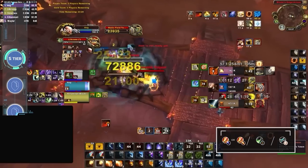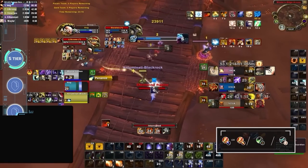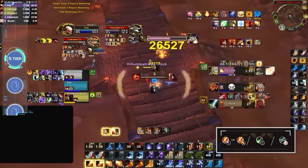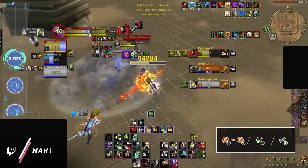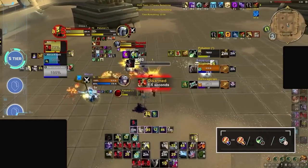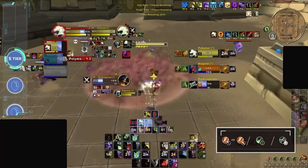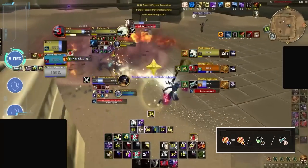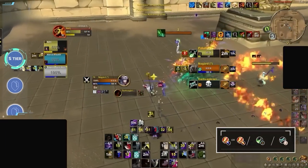RMP is the exception though, and when you think this composition is down for the count, it just bounces back even stronger. Being one of the few non-caster cleaves able to still be dominant in the current caster-cleave-heavy meta. Even though crowd control is far less potent and PvE damage is the reigning king, RMP is still capable of doing incredibly high burst damage, and between all 3 specs still has an abundance of control for both survivability and offensive setups. What gets RMP its S tier ranking is the combination of Subtlety, Discipline, and then either Frost or Fire Mage, making it the best composition for all 4 of these specs right now.